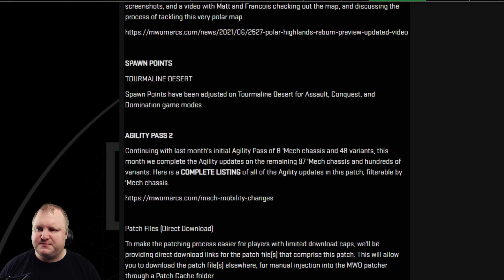Spawn points — Tormoran Desert has finally been addressed. Assault, Conquest, and Domination game modes: all three have their spawn points changed. That infamous Bravo-side spawn where you spawn and just get immediately obliterated by the enemy shooting PPCs at you while trying to reach the rest of your team — that should be gone now. Really happy it's finally here; we've waited for that for a couple of months.